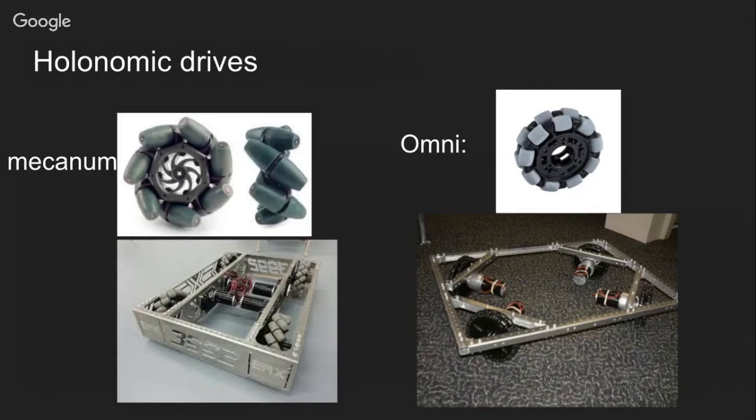The biggest downside of holonomic wheels is that you won't have any pushing power. In FRC, teams often need to clash — robots try to push each other. If a robot is playing defense, it will try to push you out of the scoring zone. With a standard drivetrain you push back, but with a holonomic drive station you can't do that, because if he pushes you, your wheels are on rollers and you just slide sideways. A holonomic drive gives you more mobility, but you lose a lot of pushing power and the opposing team can easily control your position.